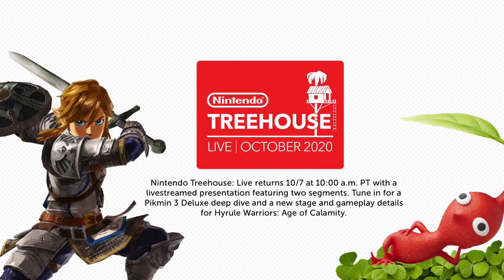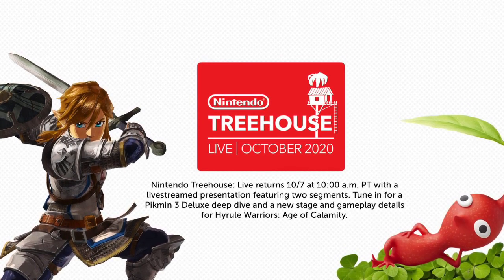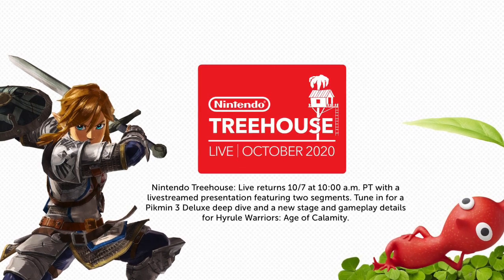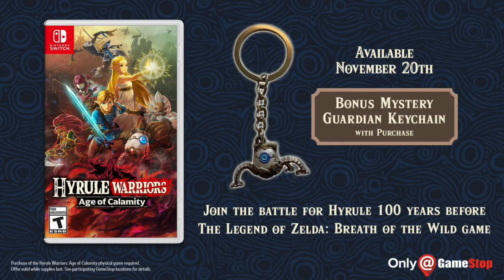We also got another in-depth look at Hyrule Warriors: Age of Calamity. Before we get into the details on what was presented, GameStop here in the United States has announced that for anyone who orders Hyrule Warriors: Age of Calamity for the Nintendo Switch at their locations, they will receive a bonus mystery Guardian keychain. I looked online at the official GameStop website and don't see anything about it there.